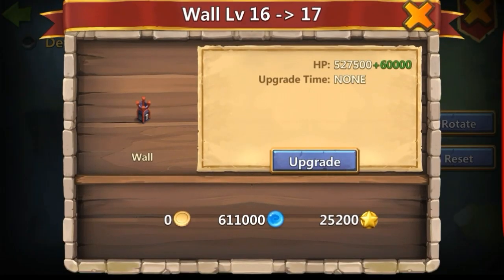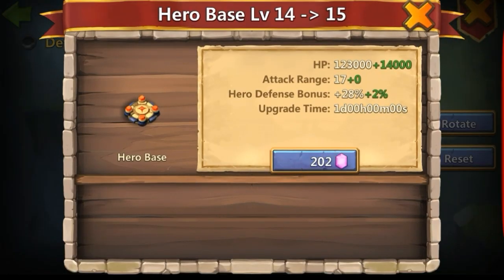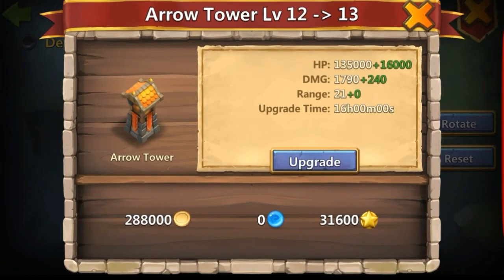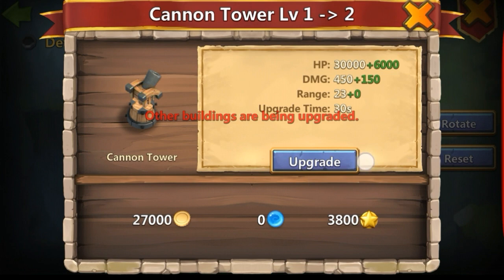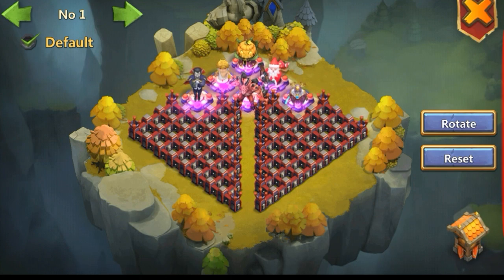Walls I've already upgraded — you can see it uses badges. You can only upgrade one thing at once. Walls don't take any time, but once I've upgraded these hero bases I cannot upgrade anything else. These towers, for example, I can't upgrade right now. So once you get everything sorted, you literally tap on the icon you want and place it down on the base, then you can further drag it.